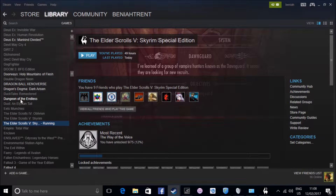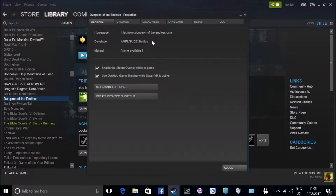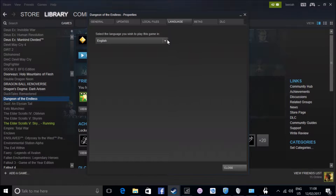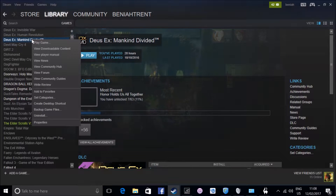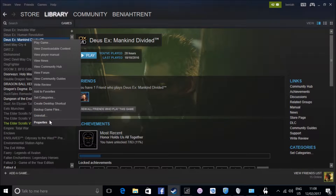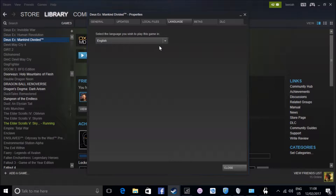If you go to a smaller release like Dungeon of the Endless, you'll see there aren't as many languages available — which makes sense. But a large game like Elder Scrolls, or other RPGs like the new Deus Ex, will have quite a few options. Looking at Deus Ex's language properties, there are even more here, including Portuguese which I didn't see as an option in Elder Scrolls.